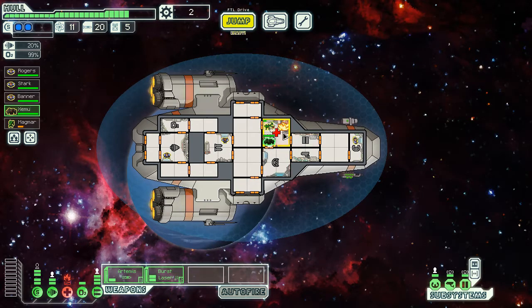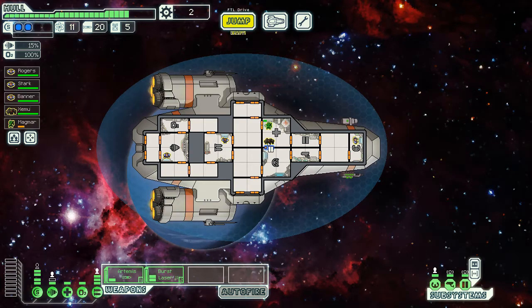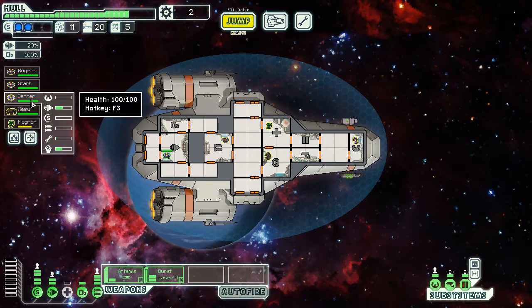Let's get Zemu in there to take out this fire. We'll have to put a point into that when it's done. Come on, get the fire out — you're going to die. There we go. I'm going to move one of our power bars into the med bay to help Magmar get back. I wish I could name him Wolverine — that would be perfect. Wolverine, Hulk, we could have Hulk and Bruce Banner at the same time. I should have named him Thor.